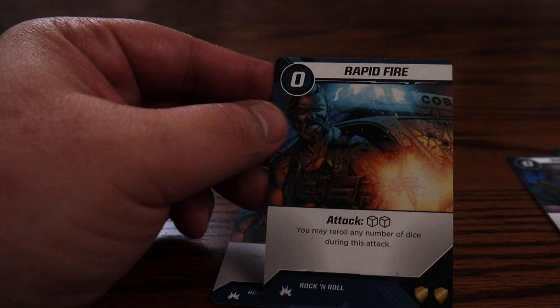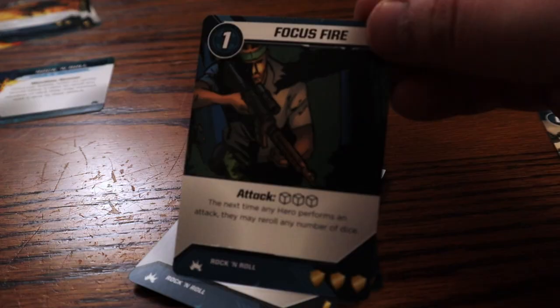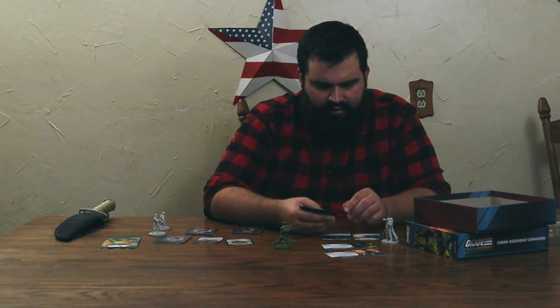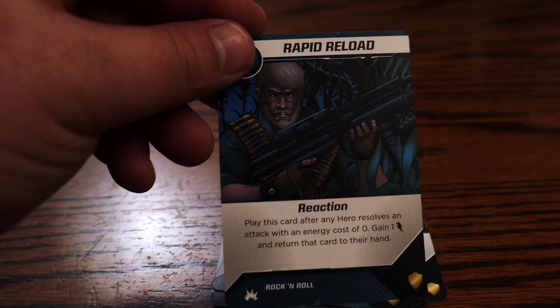It says you may reroll any number of dice during this attack — this would go well with Bazooka's special ability; you could do a four-die attack if you wanted, which could be handy. There's Focus Fire — a one-energy cost card: the next time any hero performs an attack, they may reroll any number of their dice. It looks like Bazooka has a lot of rerolls, which I think is meant to complement his character. There's Rapid Reload — play this card after any hero resolves an attack with an energy cost of zero, gain one energy and return that card to their hand. That would be handy with some cards.